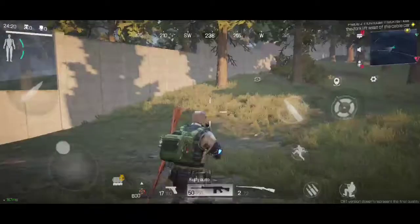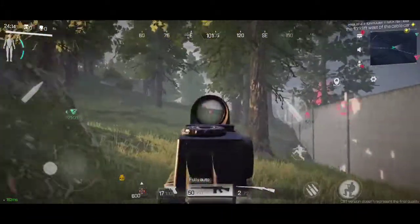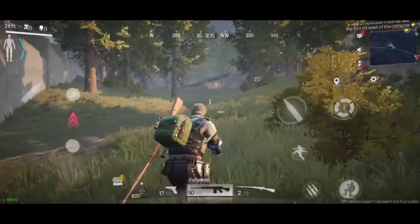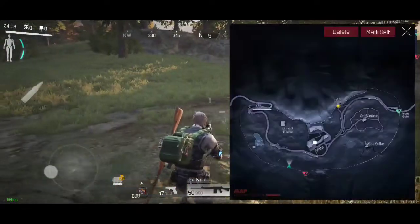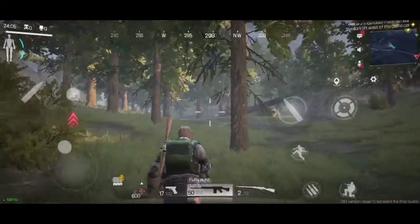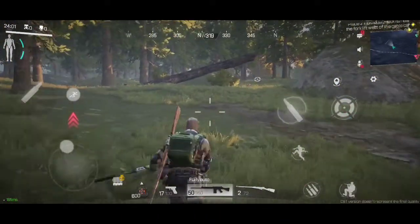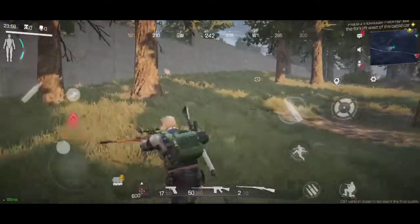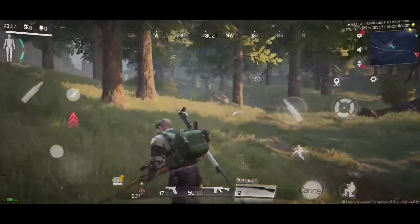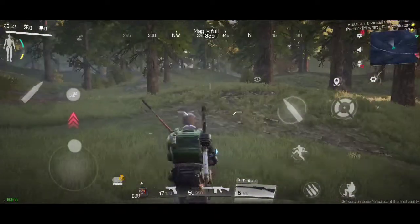Right, here we go guys. What I like to do at the start of every match is hide somewhere while the lag settles out. I'll use my aim a couple of times just to make sure it's not lagging, because obviously with the closed beta it sometimes happens. I spawned in a decent place but there are a couple of spawns near us. I like to let people move a bit first before I move and try to stick to the outskirts. I'm going to reload my sniper rifle because that's what I'm going to use for most of my shots.